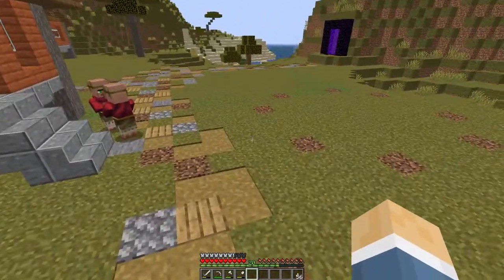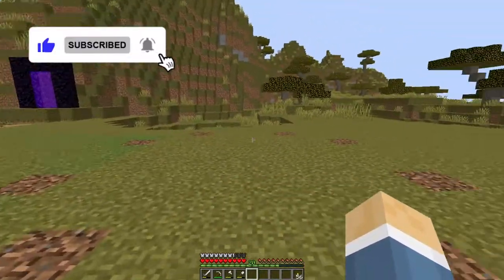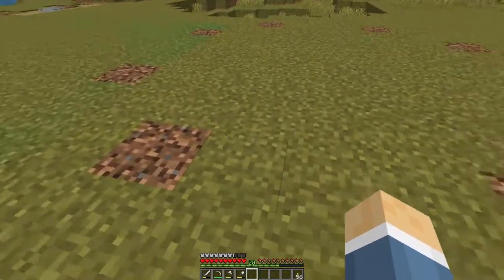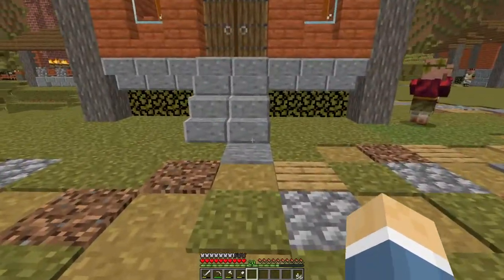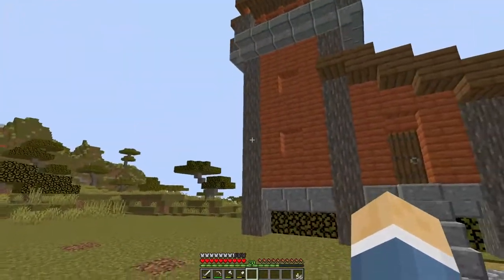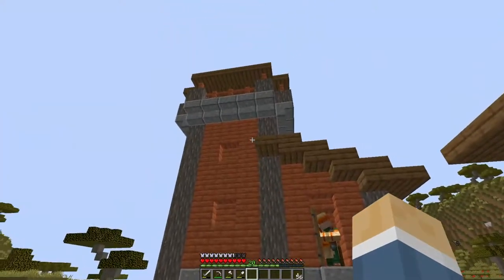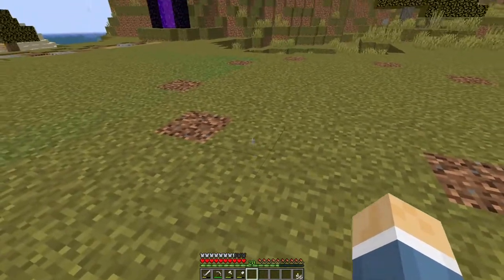I marked off this territory on the last episode - this is where our little workshop is going to be. I'm going to have it come off this direction, right here. This will be a lower building so it doesn't interfere with the height of the cartographer tower - we're going to keep it at ground level.